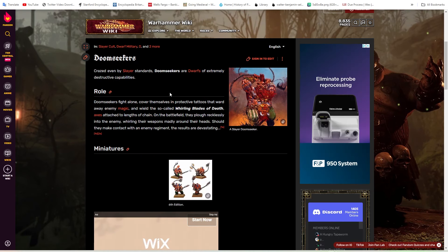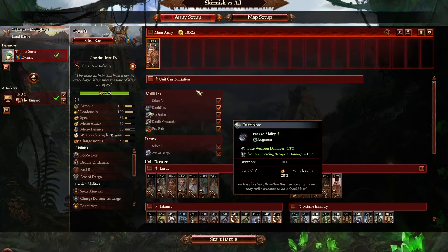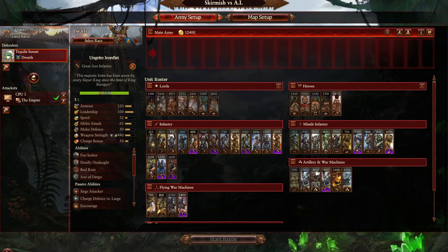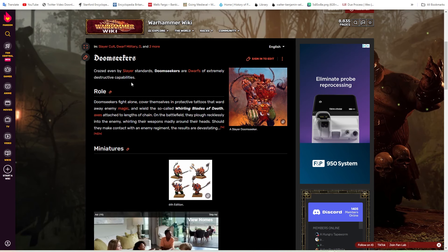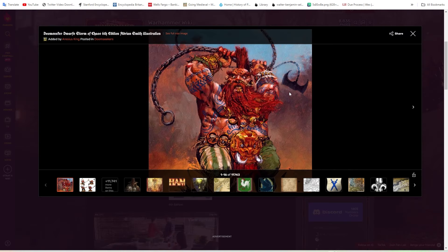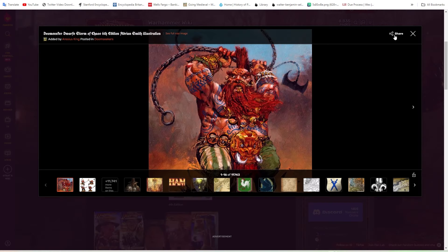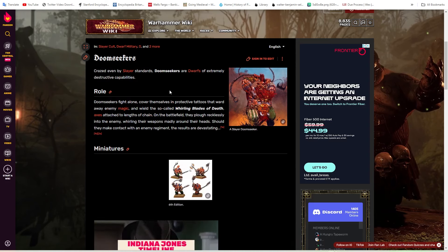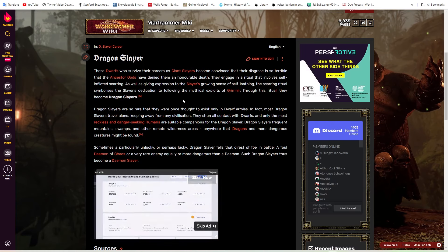For the generic single entities — generic lord and generic hero — I do think either a Dragon Slayer or a Doom Seeker, some kind of slayer, would work well as the generic hero. I don't imagine a slayer leading an army — Ungrim is unique as the Slayer King, so he should be the only slayer lord. Doom Seekers are the dudes with chains — basically like Dwarf Kratos — and could be teched as armor piercing anti-infantry or kept anti-large. A Dragon Slayer with a great axe would also just sound and look awesome.